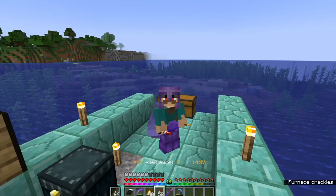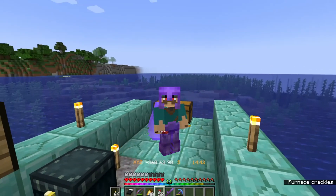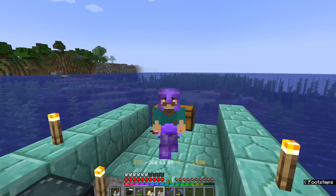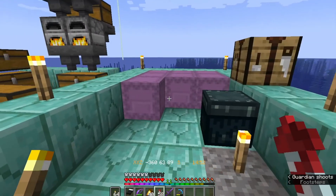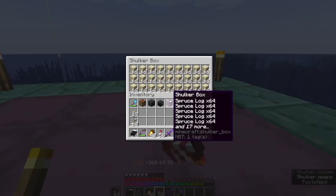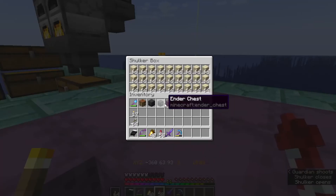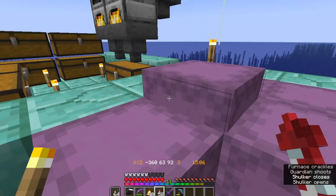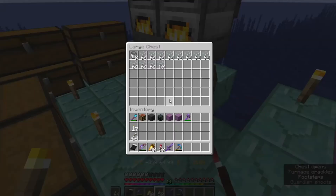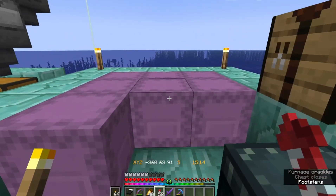We're at the Guardian Farm. As you can see, I've taken down the whole entire monument. Nearly died a couple of times. I've gathered up some sand. I was thinking of using flying machines to get rid of the water, but I'll do it the old-fashioned way - put the sand in, get sponges and things like that. And I've started sorting out some glass because we're going to be using glass in the build as well.